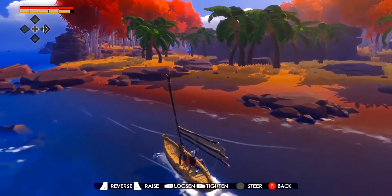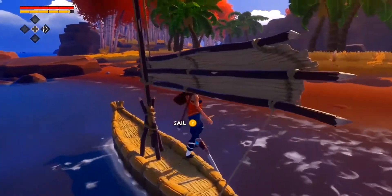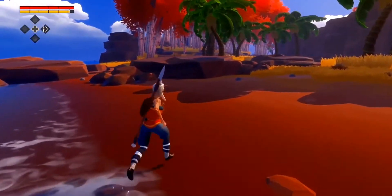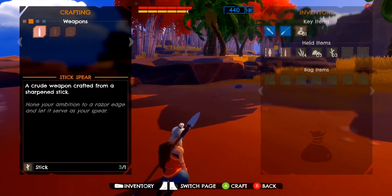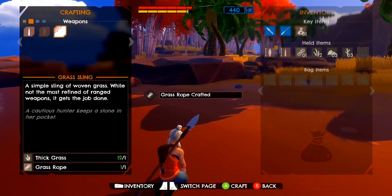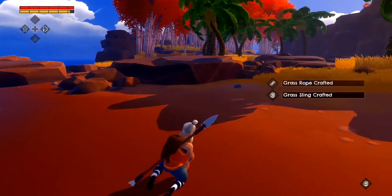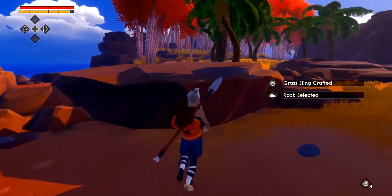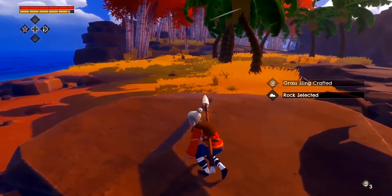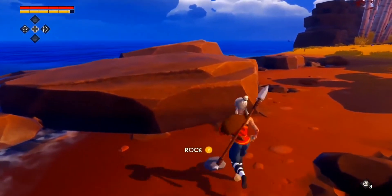A new island group means new resources, new creatures and challenges to get to grips with. We appear to be on a rocky bamboo island, so first things first we'll ensure that we're prepared for this new area with a quick check of the inventory. A simple grass sling will be handy here since it'll let us make use of all the rocks scattered about and use them as projectiles. It's pretty effective as long as you manage to hit something.